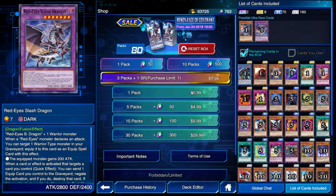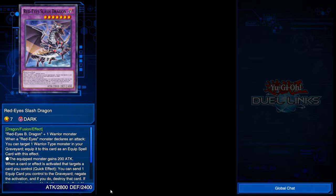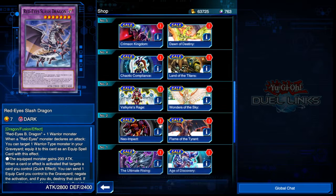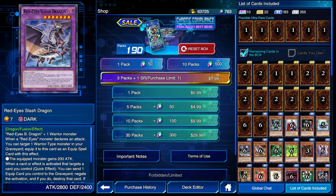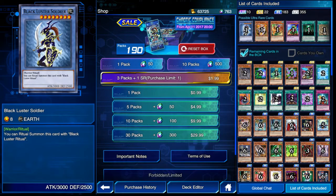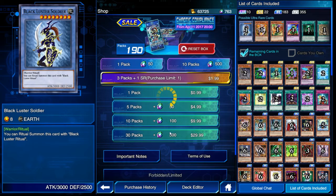Do we want to try and get it? I mean, I am using Joey. Oh wait, I think I went back to Yugi, didn't I? I don't know, I forget what I did. I think we're just opening random stuff right now, honestly. Black Luster Soldier is in here. Yeah, there's a lot of cool rares in this. Let's go ahead and do it.